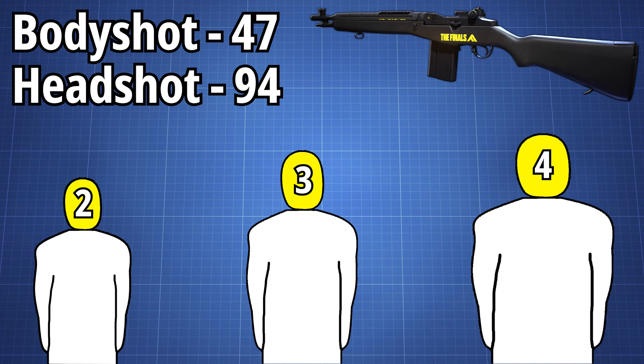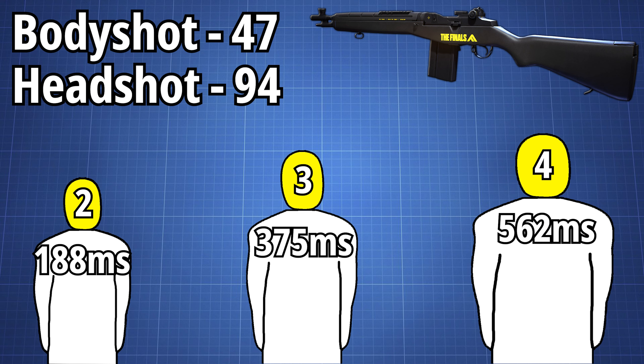The crazy part about this damage profile is that a light with the LH1 has the fastest time to kill against a heavy in the whole game weapon wise, clocking in at 562ms compared to the next closest options of the SH-1900 and the SA-1216, both at 600ms — both considerable monsters when they're in the arena.